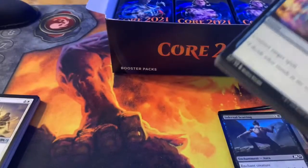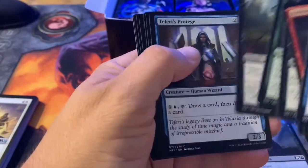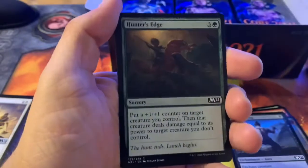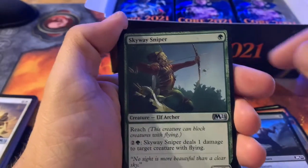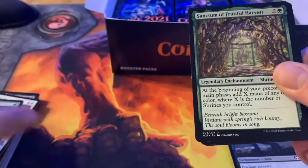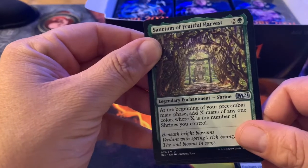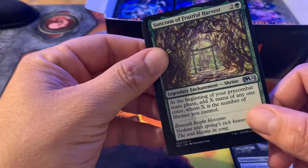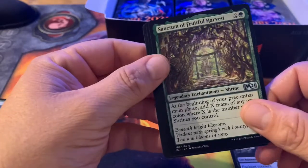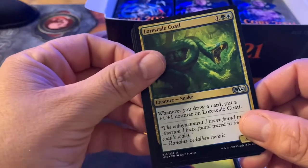Garruk is just such a good character from Magic — most of the Garruk planeswalker cards are very strong. First uncommon — Skyway Sniper, for green, a 1/2 with reach; you can deal one damage to a target creature with flying for two and a green. Sanctum of Fruitful Harvest — another shrine; at the beginning of your pre-combat main phase, add X mana of any one color where X is the number of shrines you control. Looks like Wizards is trying to bring shrines back, though there's not enough yet — I think there's only ten. Correct me in the comments if I'm wrong.